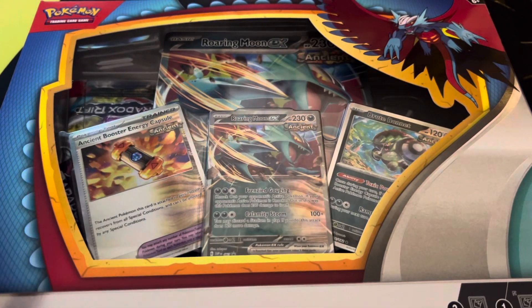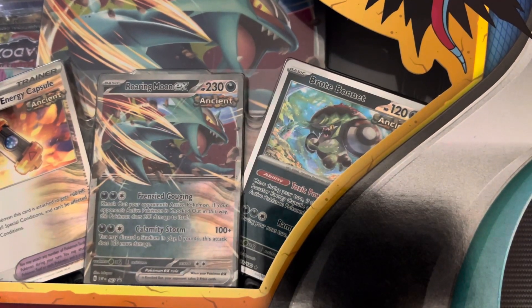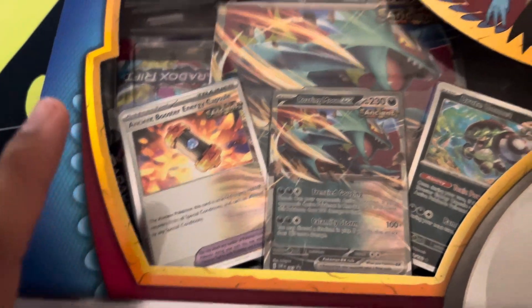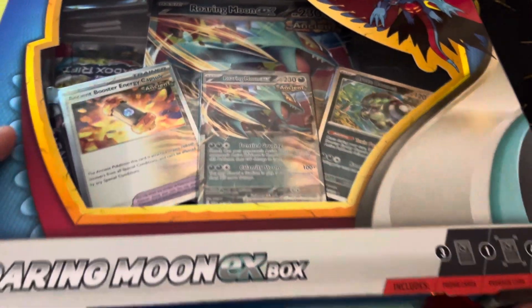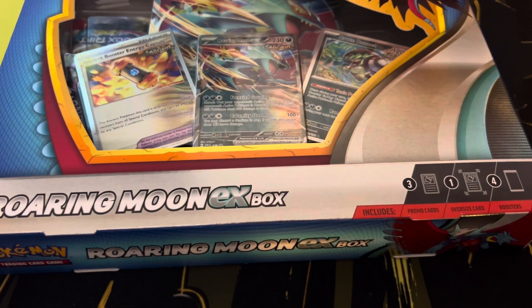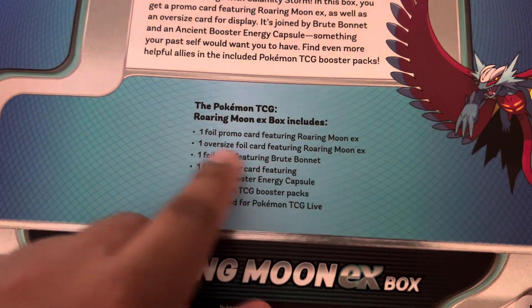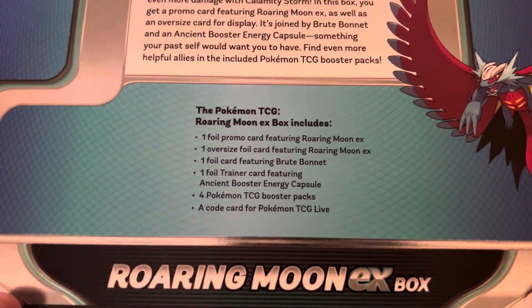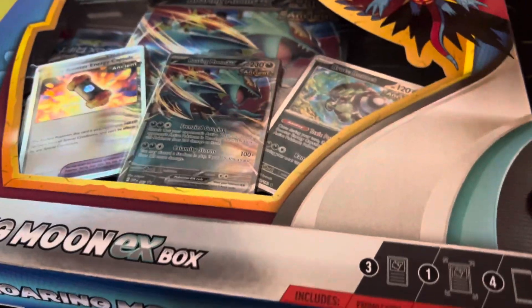So it's Roaring Moon — you get three promos: the EX and then one of the other ones, Brute Bonnet — and the Ancient Booster Energy Capsule, and then the big promo jumbo card. Before you open this, make sure you hit that like button, subscribe to the channel, and ring that notification bell to get notified whenever I post a video, post a short, or go live. We have one full promo, all the other stuff, four booster packs, and a code card for the TCG Live. Let's go ahead and bust this thing open.